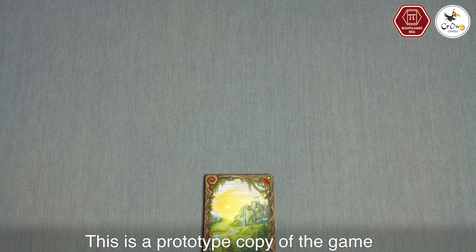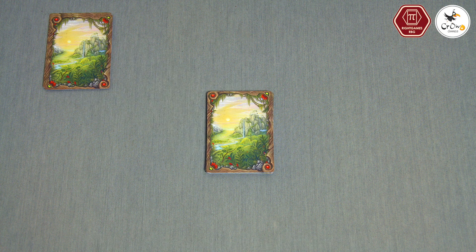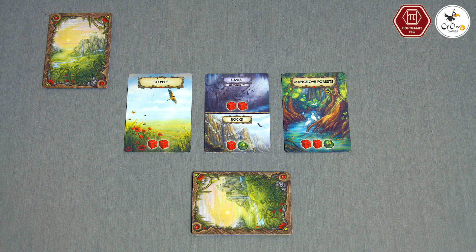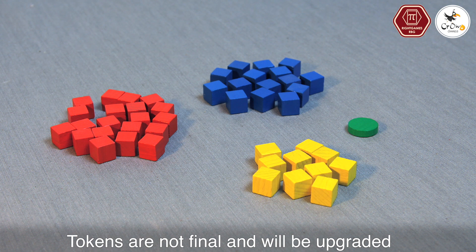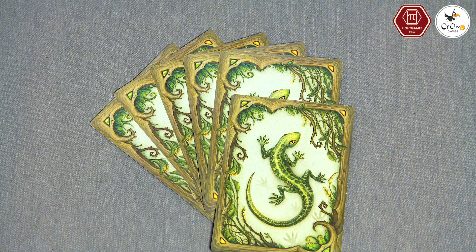At the start of the game, deal six area cards face down in a deck, then deal area cards equal to the number of players face up in a row on the table. Return all remaining area cards to the box. Place the food, fat, and shelter tokens near the row of area cards, then deal six evolution cards face down to each player.